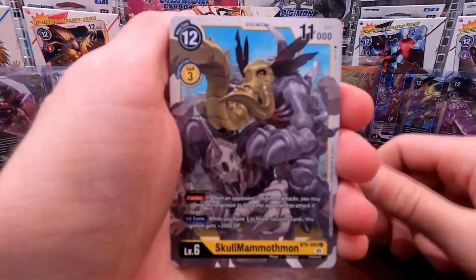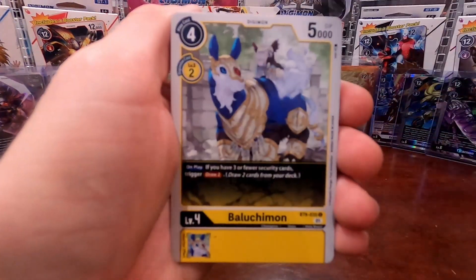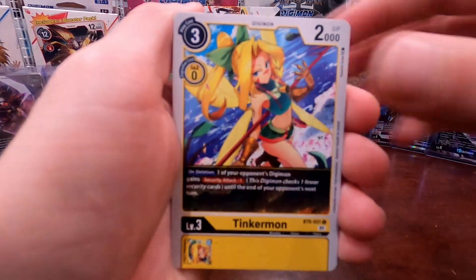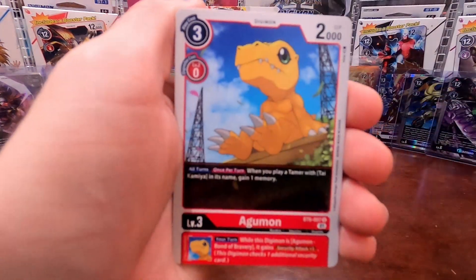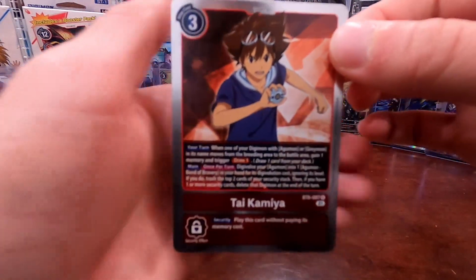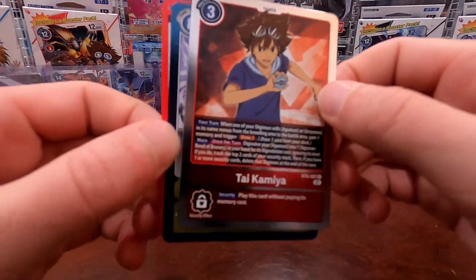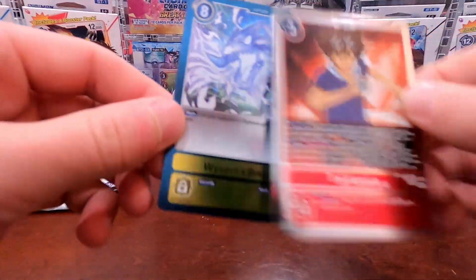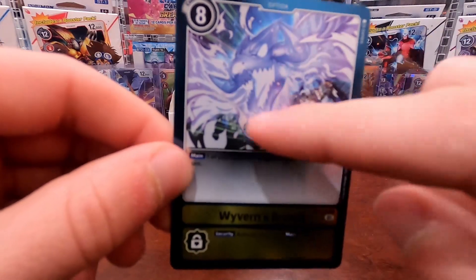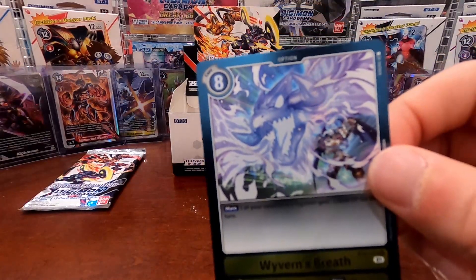Pack five: we got the Skullmammothmon, Deputymon, Fanyamon, Electmon, Bulucomon, Peterdramon, Tinkermon, Pukumon, Agumon Classic, Sunomon. Our first rare is another Tai Kamiya tamer card, and our second rare is the Wyvern's Breath option — kind of cool. You can see there's a Dynasmon in the background unleashing an absolutely crazy blast. Two regular rares.